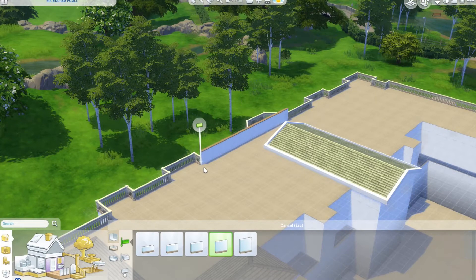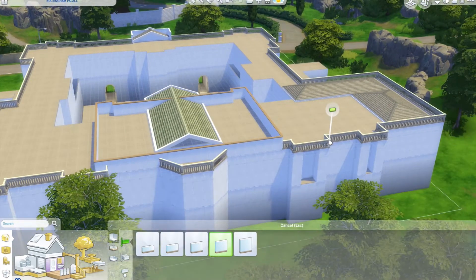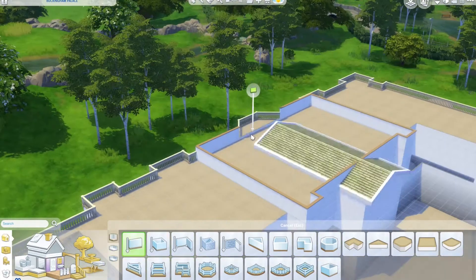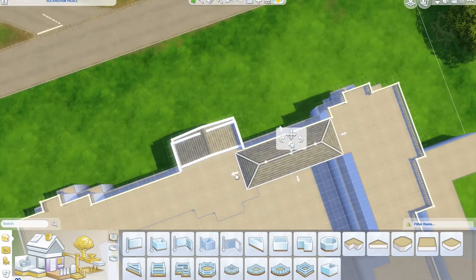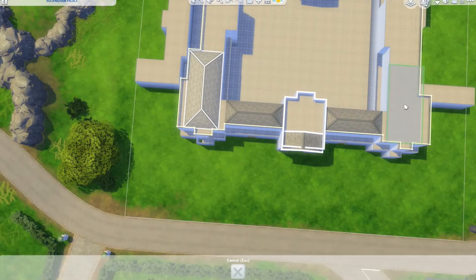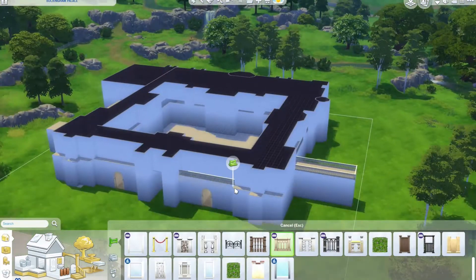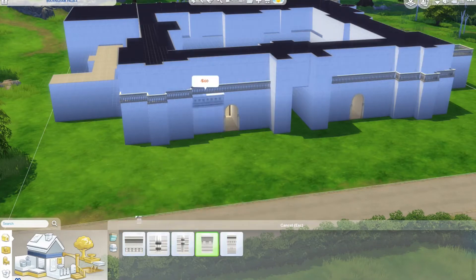One hard aspect of this build was just trying to source images. In the next part we're going to have the full floor plan and actually decorating the rooms, but figuring out what Buckingham Palace actually looks like inside in terms of the floor plan was very hard. I take my buildings from a reference, and trying to google the floor plan as a complete image was very difficult — I had to piece together a couple of images to represent the style of Buckingham Palace.